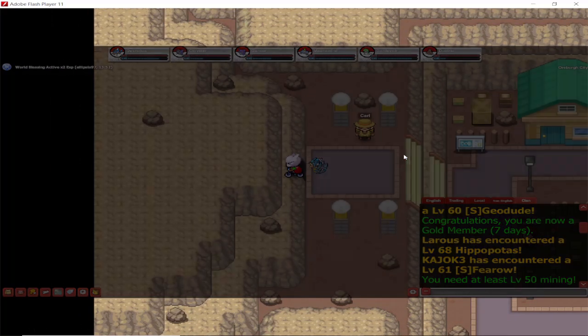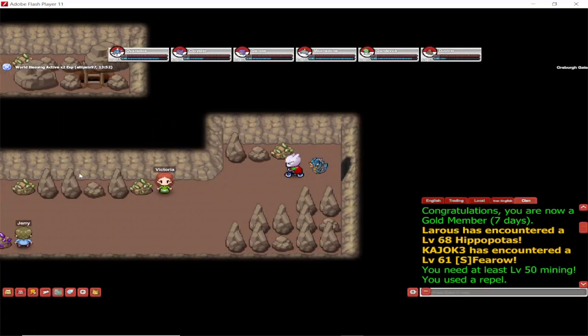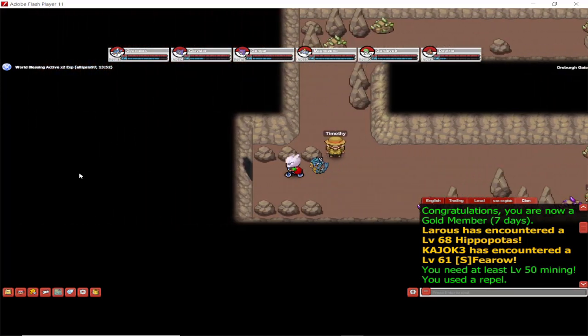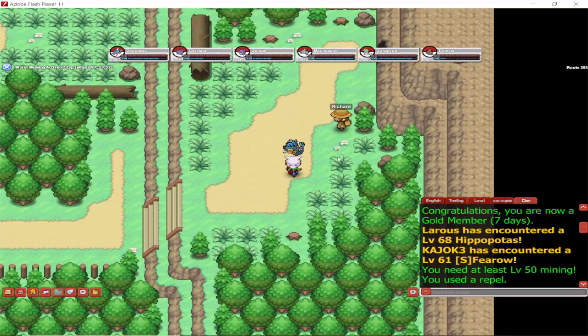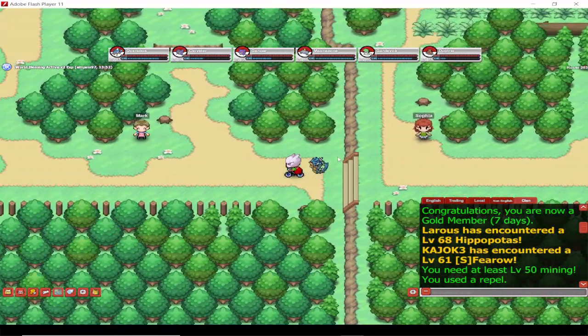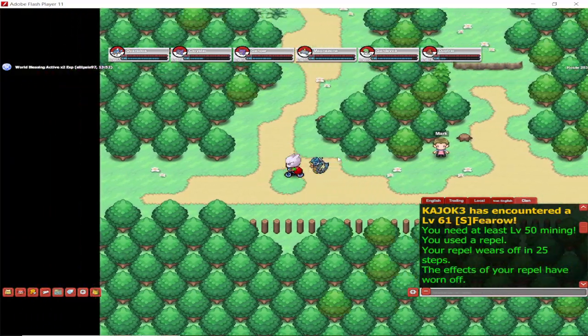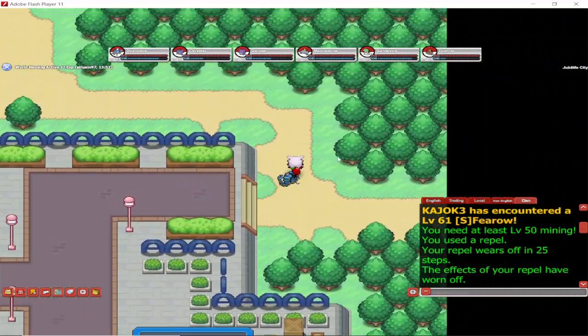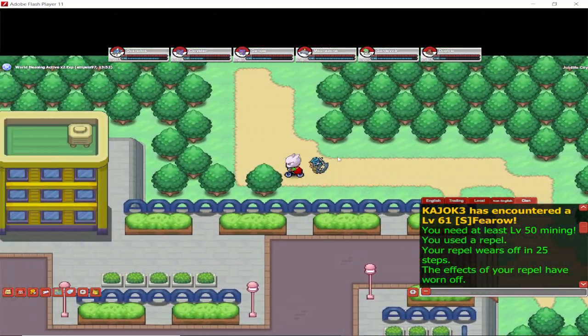Now let's quickly get you to the next gym. Don't forget to subscribe if you like the content so you don't miss out on anything. You have to go back through the cave the way you came in, then we're gonna have to go all the way back to Jubilee Town, basically Jubilee City, and then go up north in order to get to the next gym.